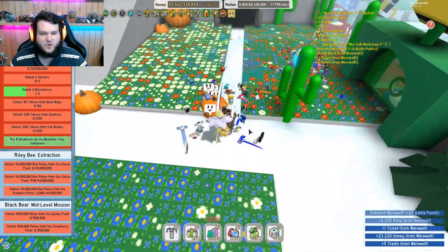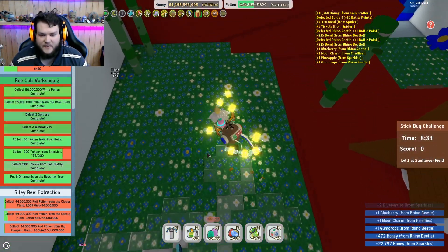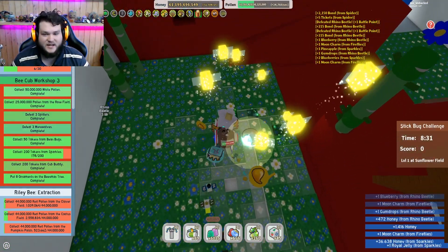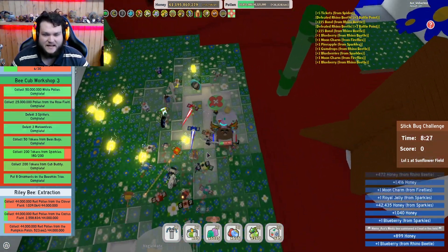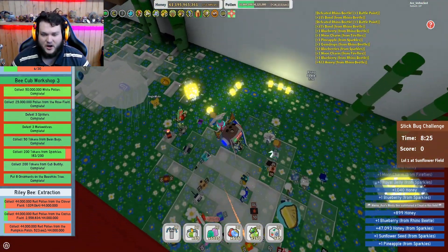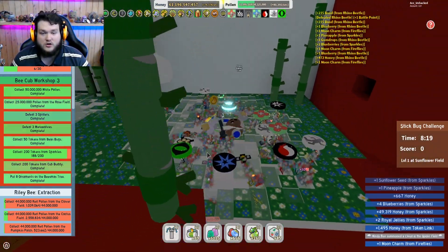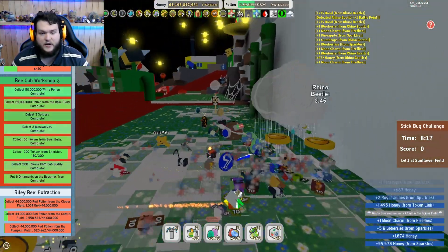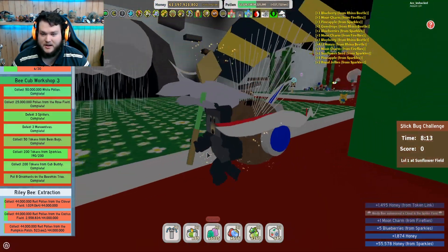I'm going to get grinding on this quest and we'll cut back to the video in a bit. All right, so here we go — we are so close to finishing off this Bee Cub Workshop 3 quest. All we need is a few more sparkle tokens. Hopefully during this night we can grab them from all of these. How many more do we need? 12 more sparkle tokens is all we need. Come on!